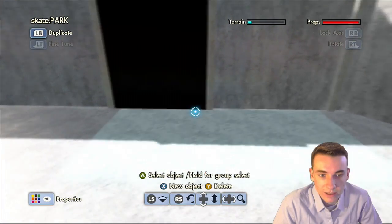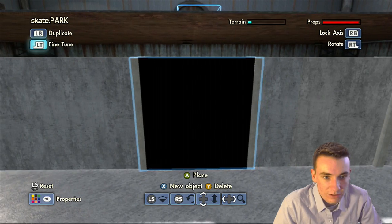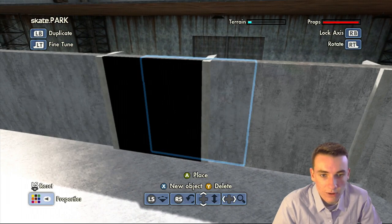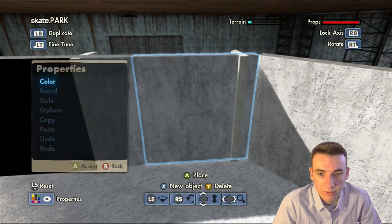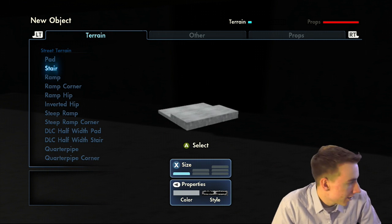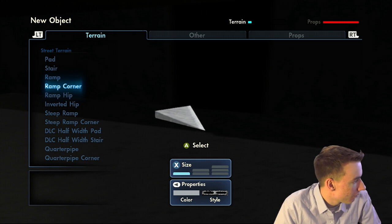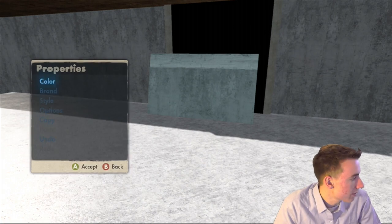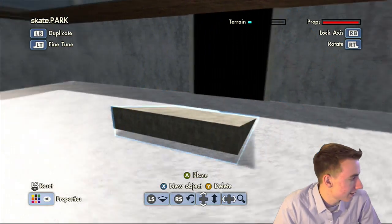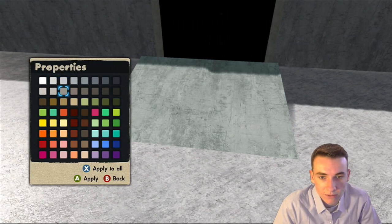That looks pretty good right there. I think I'm going to move this over a little bit — it feels like it's a little too close to that wall. I'm going to change this wall color just so it looks closer. For this hip right here, it's a very, very easy thing to make — not difficult whatsoever. These ramps are kind of a weird mixed color, so we're going to probably go right about there. That's actually a pretty decent color.